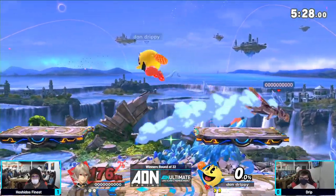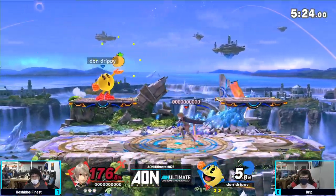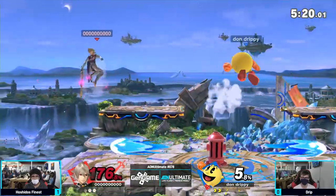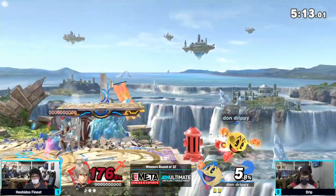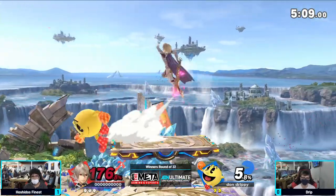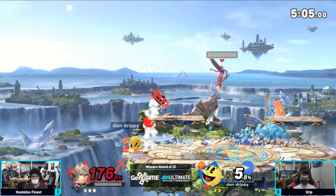Hoshido's Finest sitting at 160. The big thing I'm noticing is Drip is reading for rolls towards the ledge as opposed to center stage — he's going for options that just involve holding forward, as opposed to turning around and getting something off it. And that's really what's getting him hit. Got to get off this ledge. The down air onto the pop going to allow some additional time for Drip to move and control more space.